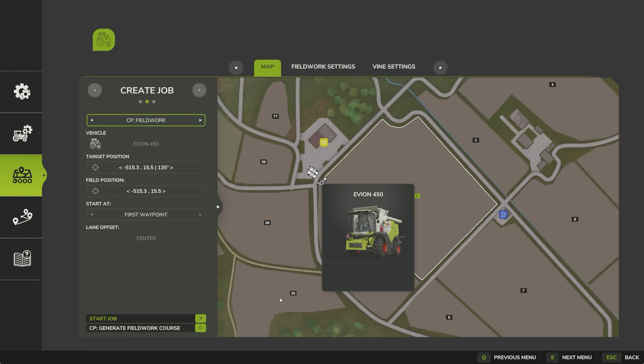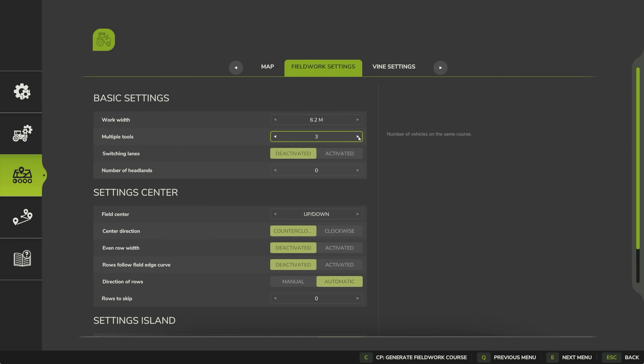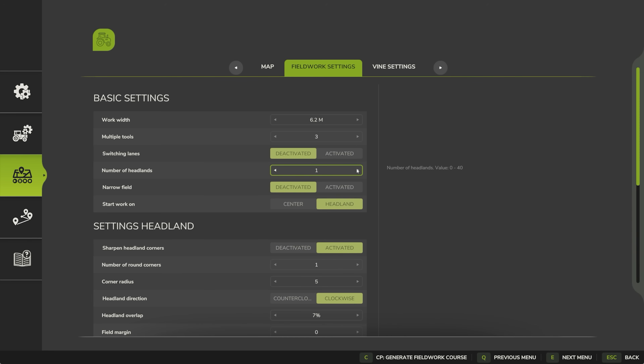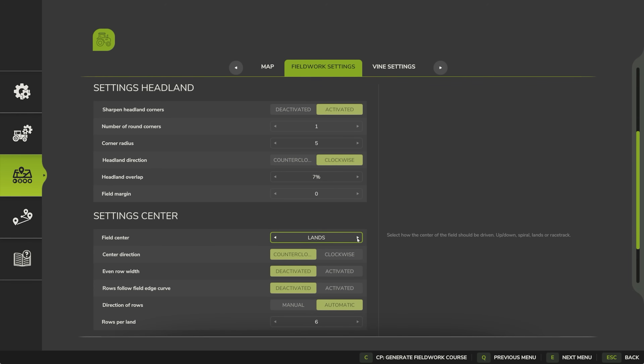We've got no course here at the moment — I'm going to click onto that and it's going to show us our course. So we're going to go to fieldwork settings. You can see here we have multiple tools; we've got three combines so I'm going to select three. Then we want to move down to number of headlands and we're just going to do one, because with three combines that's essentially three headlands — more than enough for trailers and other things to turn around on, and even the combines to turn around when doing the up-and-down rows. For field direction, rather than up and down we're going to go to lands, and the reason for doing lands is that the auger pipe for the combines is always on the outside so you don't have to drive through crop to unload. Once all that is done we're going to click generate fieldwork course.